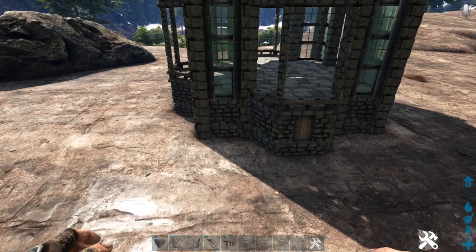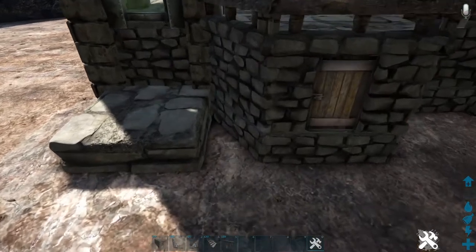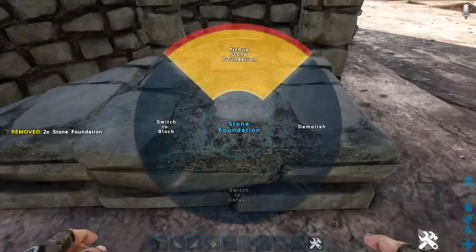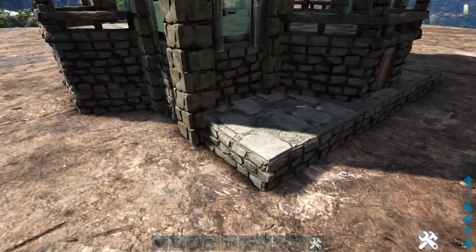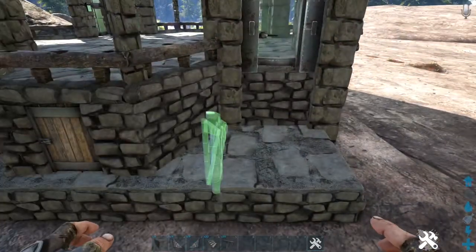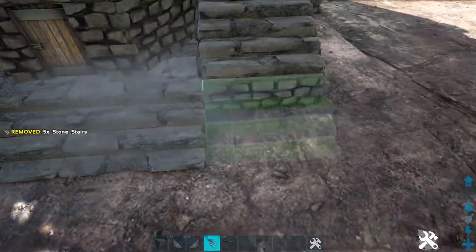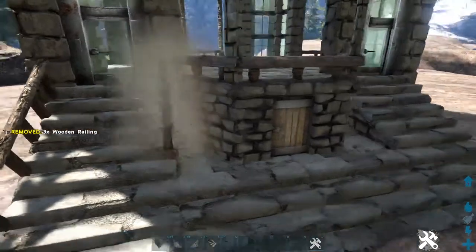Now build up the staircases at the front. Place a stone foundation in front of this wall. If you have no-clip enabled, add another one to the right intersecting with the first, one more to the side, and a last one in front of the wall — then switch all of these to block. On official settings you won't be able to place the middle two, but they're just extra detail. On the side foundations, place the appropriate sloped stone wall on each side, add a stone stair between those on each side, then add a row of four stone stairs across the front. Finally, add two wooden railings down the outside stairs and one wooden railing on the inside. Do the same on the other side.